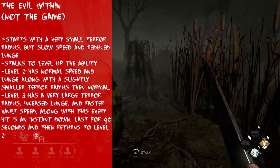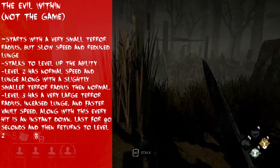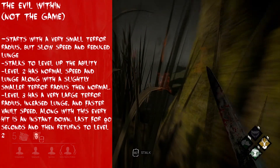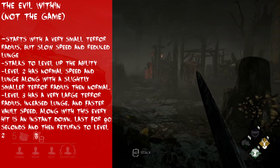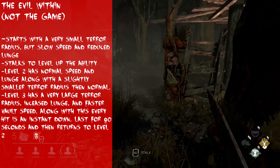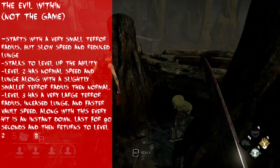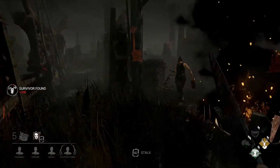As you stalk, an in-game meter fills and you will reach level 2, which grants you normal speed, attack lunge, and a smaller terror radius than the default that most killers already have. When you reach level 3, every hit you do will be an instant down no matter the health, while your terror radius becomes massive, but you have a very large lunge range and increased vaulting speed. Myers doesn't really have an answer to pallets, which is usually important in higher ranks, but what he lacks in that department he makes up for in stealth and pure lethal damage.